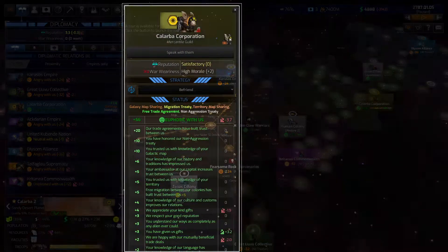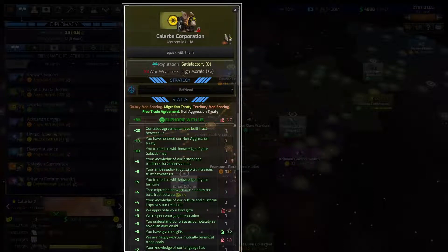Distant Worlds 2 includes more treaty types and additional relationship modifiers and better tracking of long-term trust and distrust. Treaty types range from three kinds of trade treaties and the basic non-aggression pact, all the way up to full research cooperation agreements and defensive pacts.